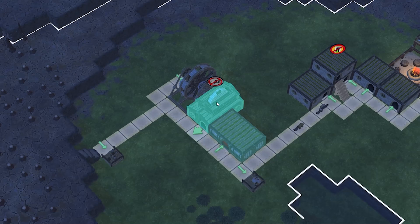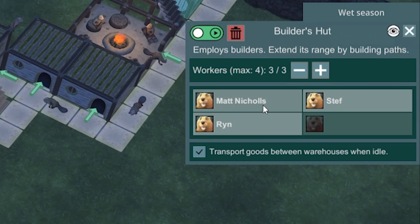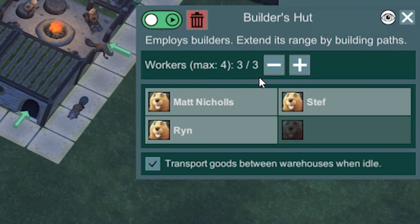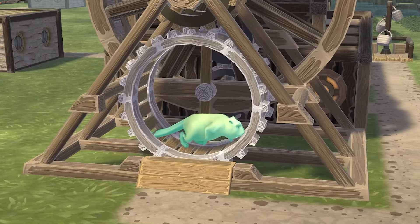Meanwhile I'm gonna go and try and recruit someone for the power wheel. There's no volunteers at the moment so I'm gonna have to pick someone. Right - Matt Nichols, Steph, Rin. It's a one in three chance. I'm sorry Matt Nichols, you are Mr. Power Wheel now. And there he is, Matt Nichols powering the huge power wheel so that we can make some planks.